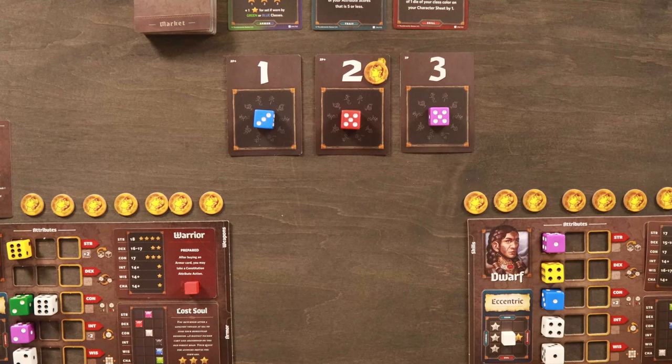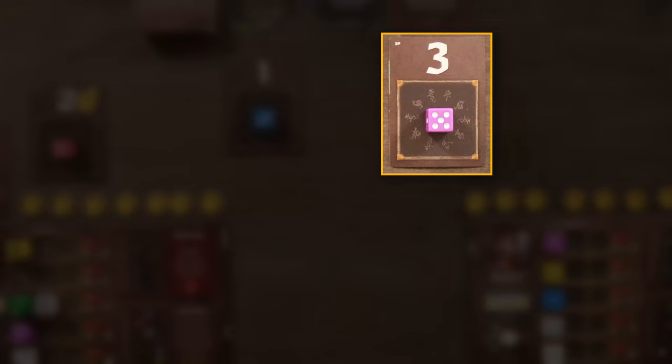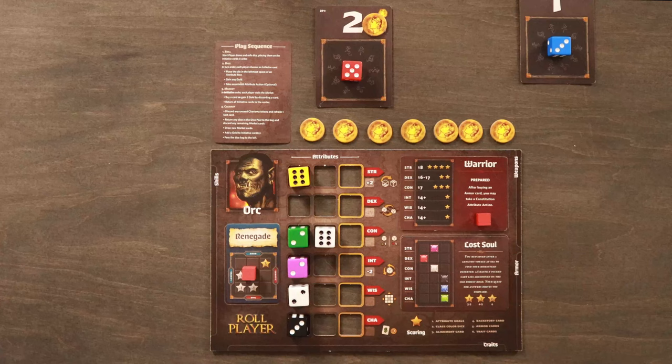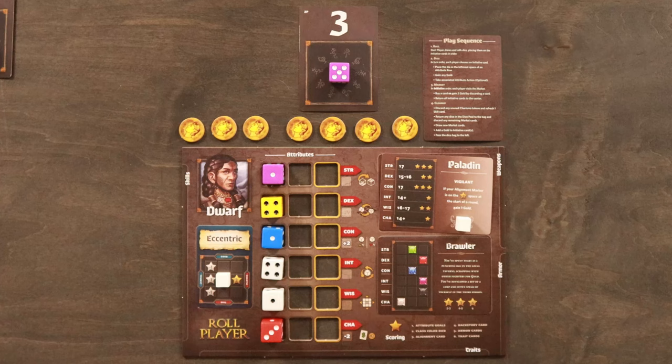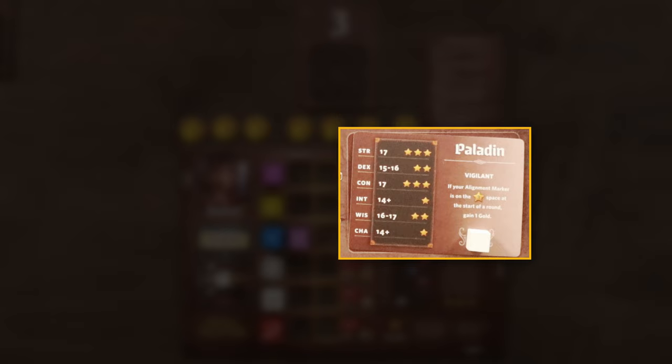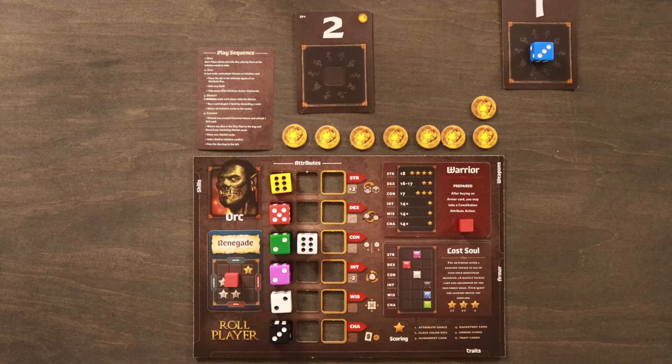In the dice phase, beginning with the start player and continuing clockwise, players take turns selecting an initiative card, placing the die from that card on their character sheet, collecting gold when applicable, and taking an attribute action. Each player takes their die and places it in the leftmost empty space of one of their attribute rows. For example, I'll place this red five in dexterity because my lost soul background requires a red die in that position. Player two places their purple five in constitution, as she requires a 17 in constitution.